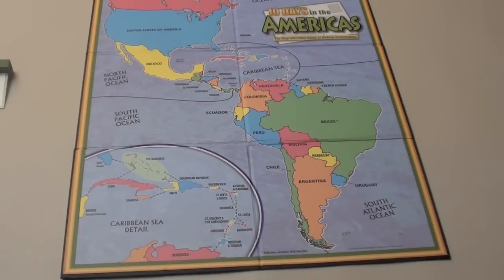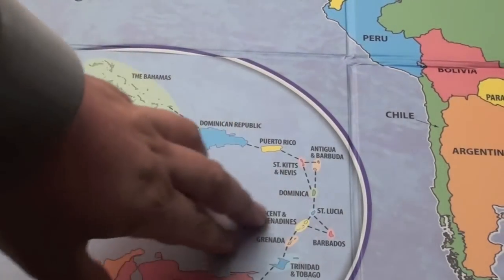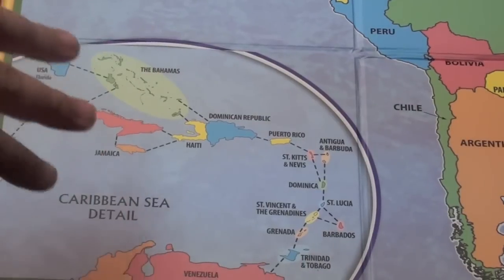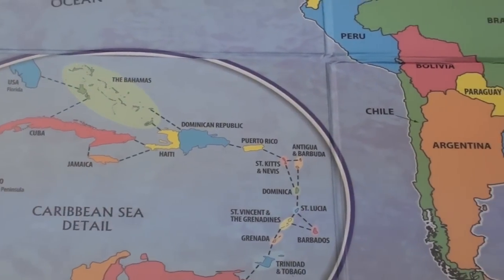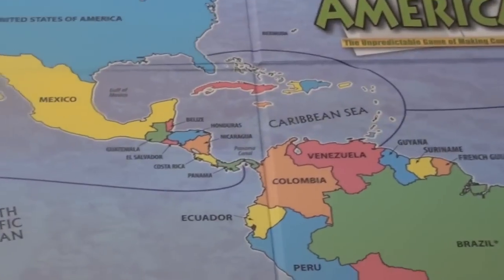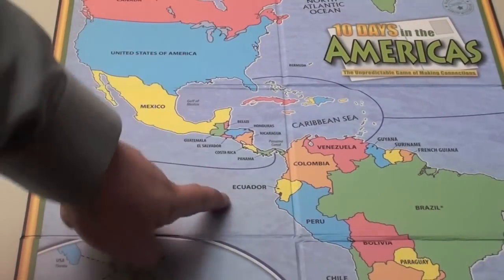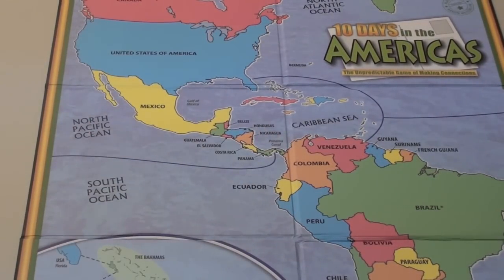A quick note for those who have played the 10 Days Series before: this one may look very difficult, especially if you take a closer look at the Caribbean Sea and see all these islands — they're only connected to one, two, or maybe at most three different other islands. But you'll notice there's a Caribbean Sea, and you can use Caribbean Sea cards — there are five in the deck — so you're able to traverse those pretty easily. In fact, this game allows you to go from one sea to another sea, called going on a cruise. So you can go from the Caribbean Sea through the Panama Canal to the South Pacific Ocean, and then to the North Pacific Ocean. The only caveat is that you can't end with one of those ship cards.